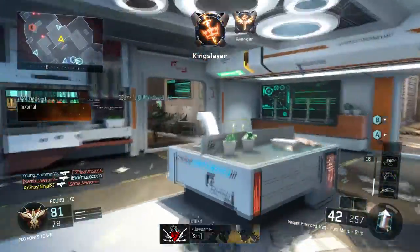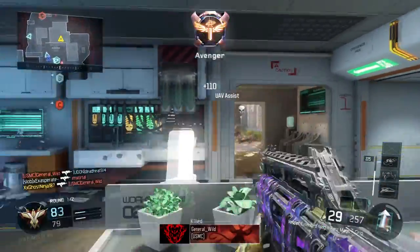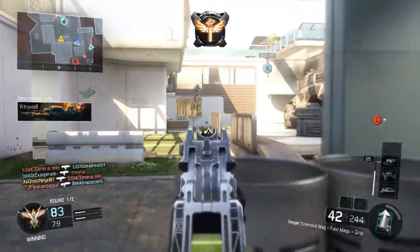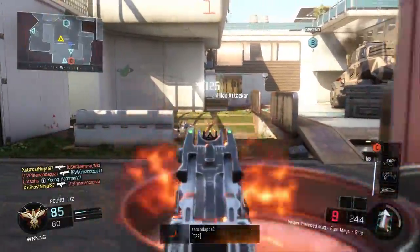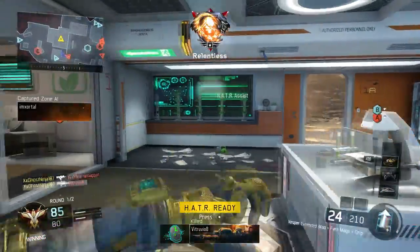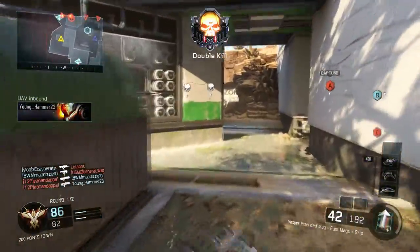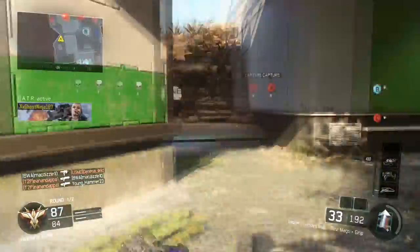The attachments I would highly recommend are the same on every single class I'm going to talk about: extended mags, fast mags, and grip. The reason I use extended mags is because the weapon runs out of bullets very quickly. The reason I have fast mags is because the reload speed is very slow, and you need to reload this weapon a lot. I would highly recommend both.